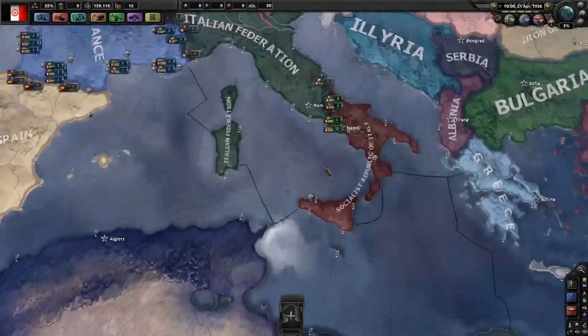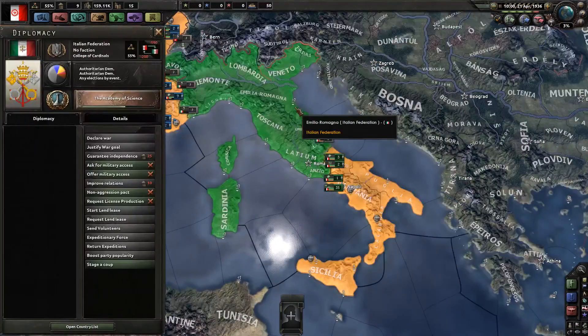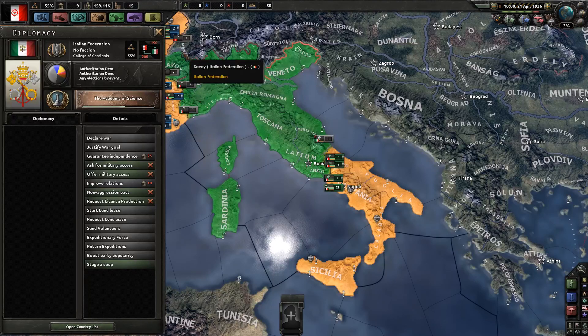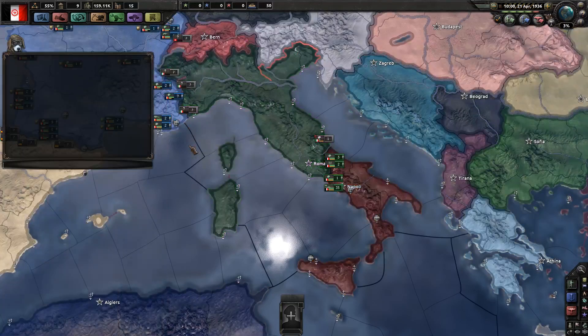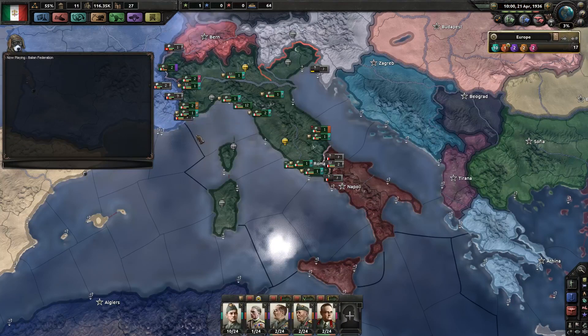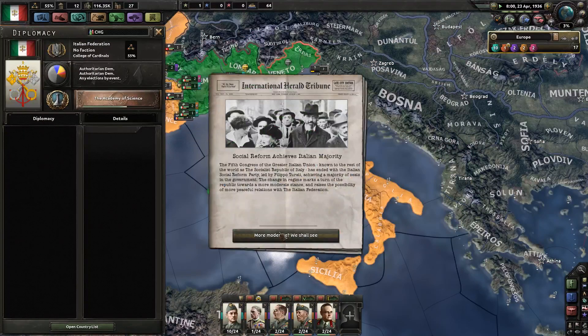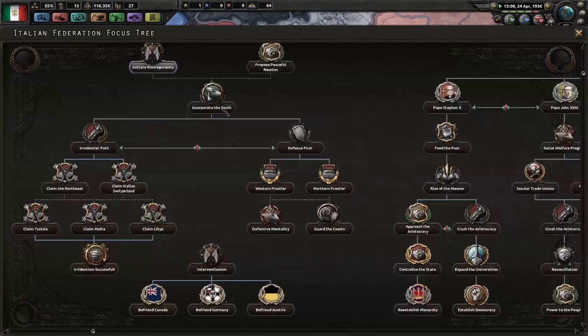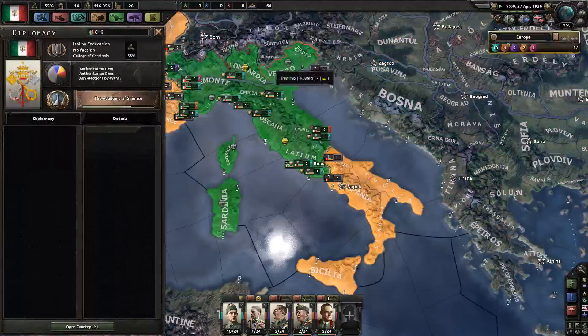Step two for creating the Italian People's Republic involves the Italian Federation. As you can see, Pope Pius has already died, although it looks like they're finishing up one of their focuses. Let's go ahead and head over to the Italian Federation, and now we're going to play as them from now on.